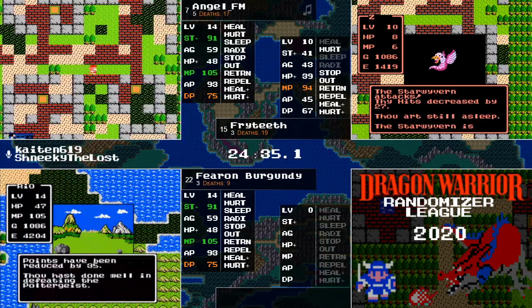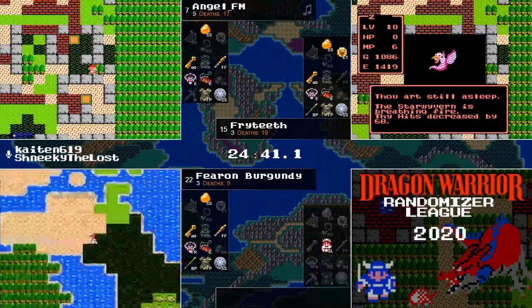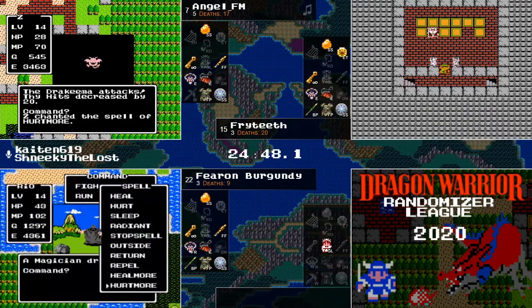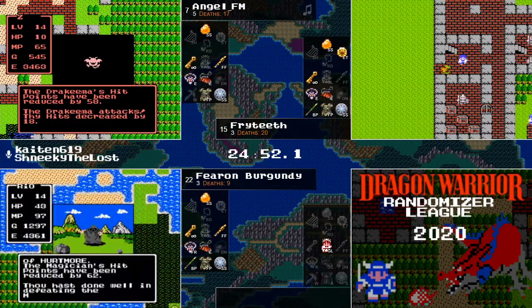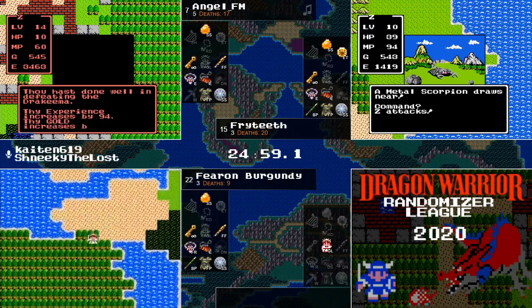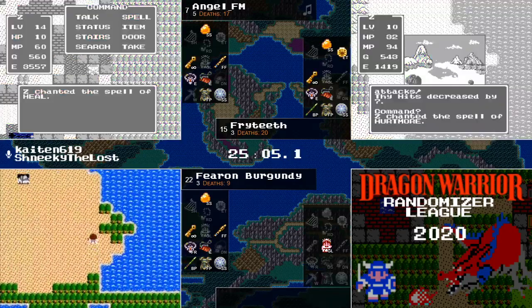And then Star Wyvern with the back attack — Sleep — and the DL2 Breath, sending Fryteeth back home. But at least he figured out what was on that tile first. AngelFM has taken his next crack at this Drakima, and has gotten it. AngelFM will be able to pick up his token.